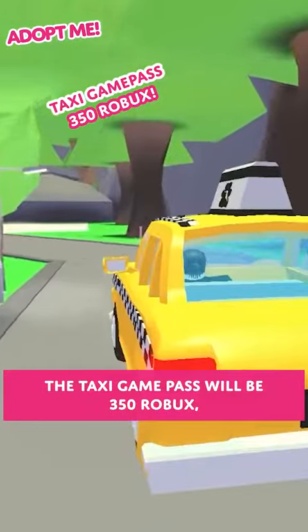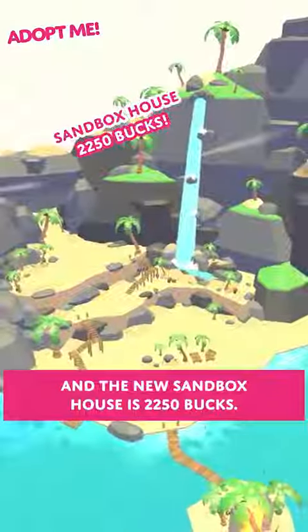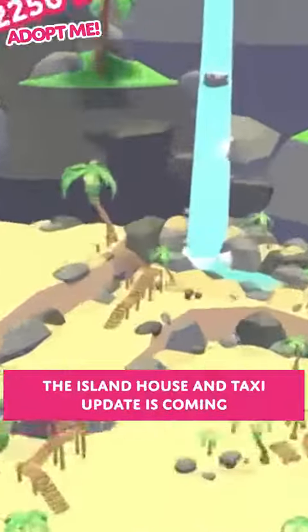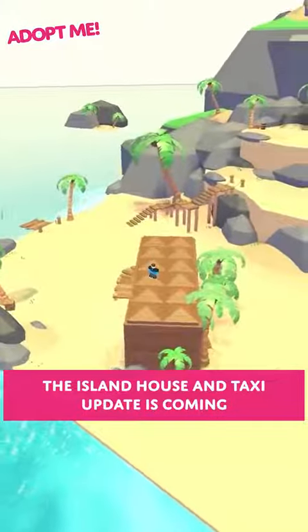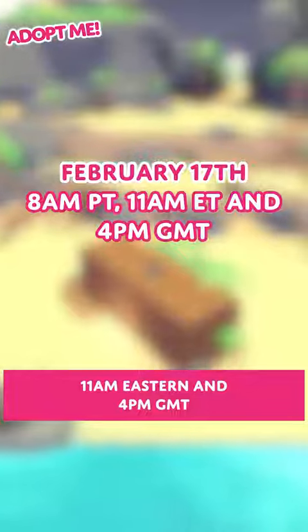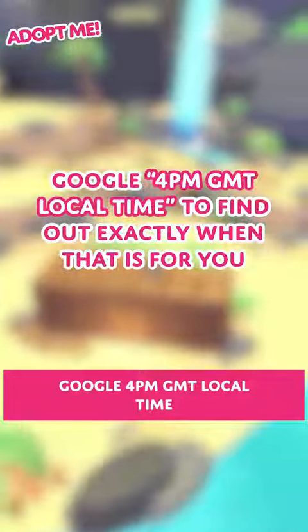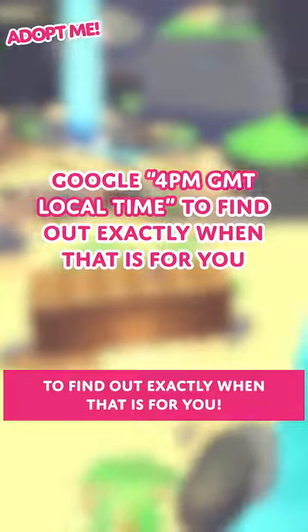The Taxi Game Pass will be 350 Robux and the new sandbox house is 2,250 bucks. The island house and taxi update is coming to Adopt Me tomorrow at 8am Pacific, 11am Eastern, and 4pm GMT. Google '4pm GMT local time' to find out exactly when that is for you.